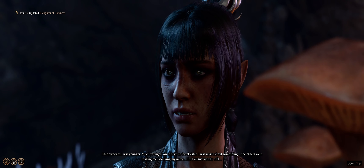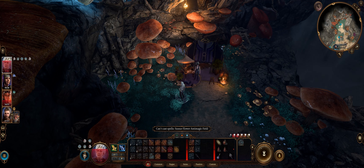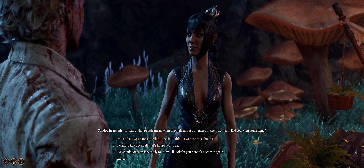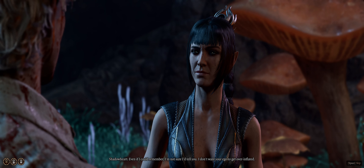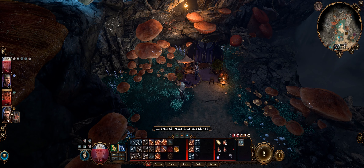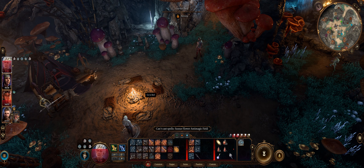I was younger. There was another — Rinald. Did you want something? But go ahead. Even if I could remember I'm not sure I'd tell you. I don't want your ego. What's on your mind? Quite splendidly, to give credit where it's due. Can't cast spells because of that anti-magic field.